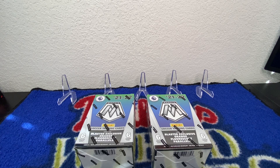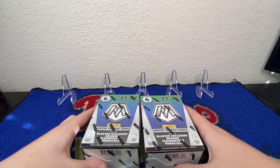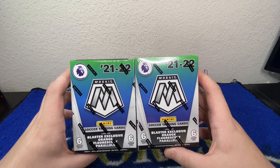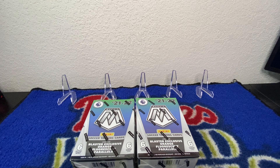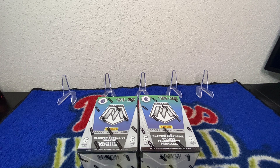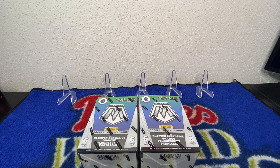What's going on everybody, welcome back to another video. Today we're going to do something a little different — we're going to open some 2021-22 Panini Mosaic Soccer blaster boxes. I just picked these up at Target, they're $29.99 a piece. I really like Panini products and Panini Mosaic is a good product, although I'm not the most educated on soccer players, I do have a pretty good base knowledge.